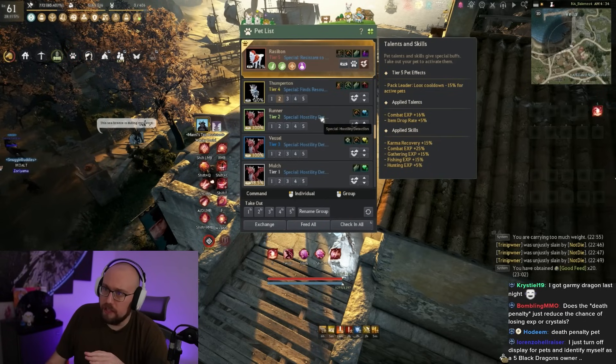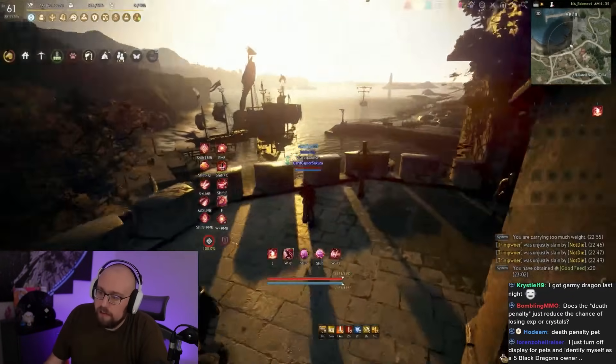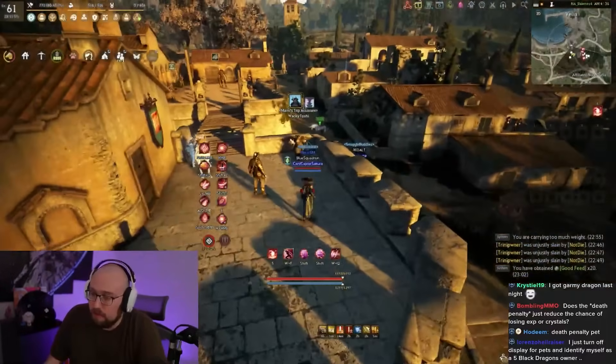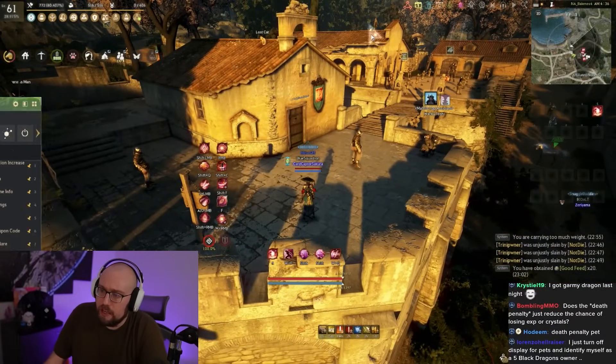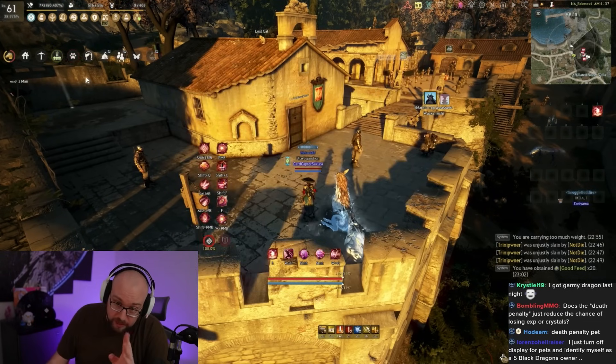I turn off the display for pets — I don't like seeing my pets running around with me. Most end-game players turn them off because it affects FPS, and they're probably right.